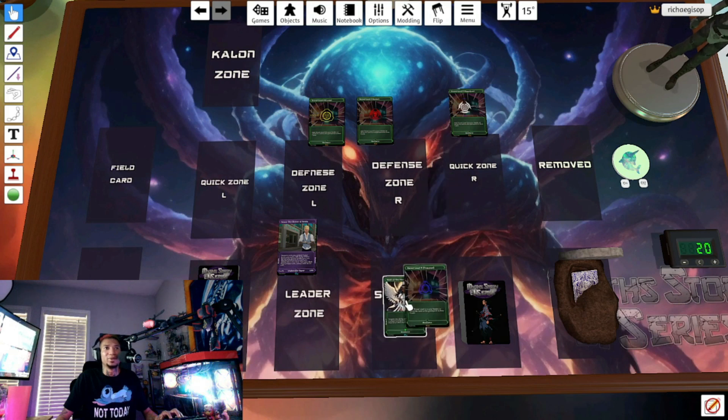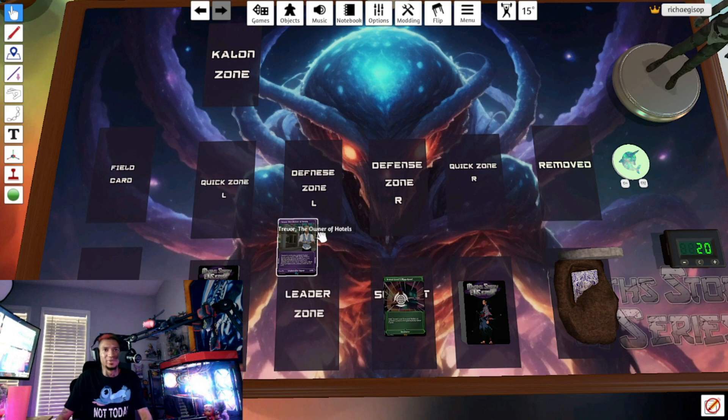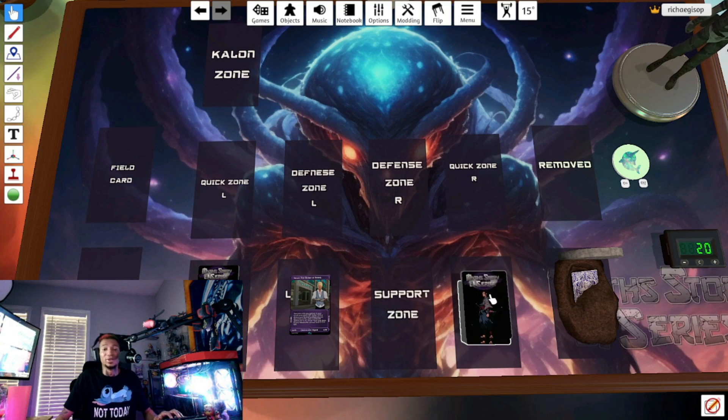You also have artifact zones where you play artifacts — those are different from attachments. There's a remove-from-play zone for cards that don't go to the graveyard, and some decks can interact with that zone. The graveyard is very important — a lot of the game plays off the graveyard. Now let's go into battling.